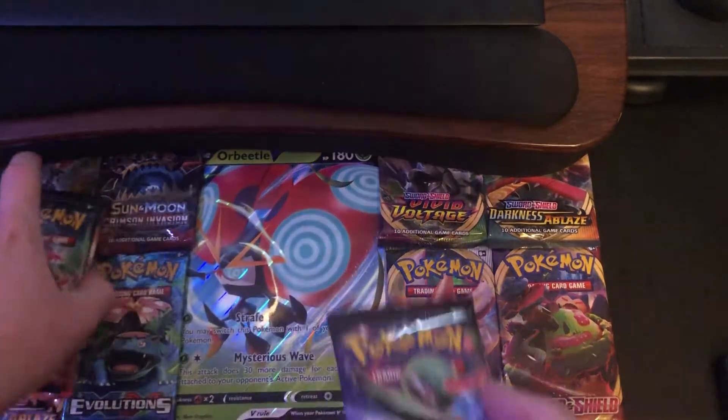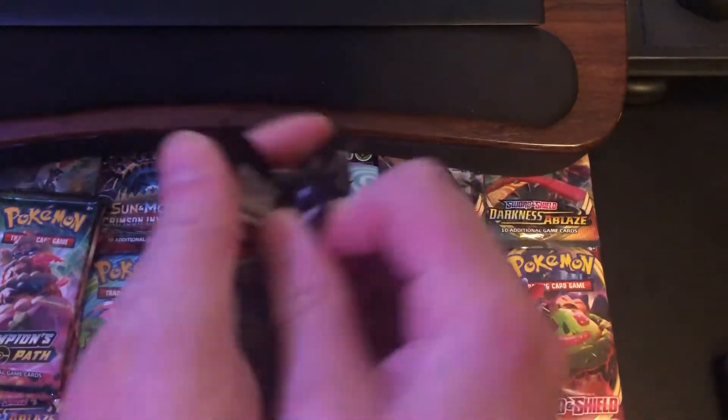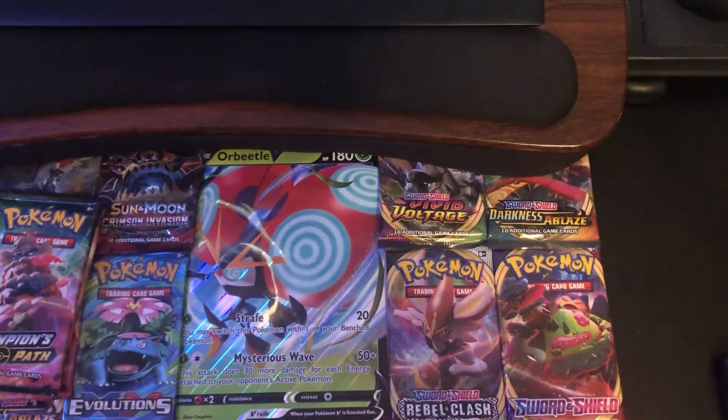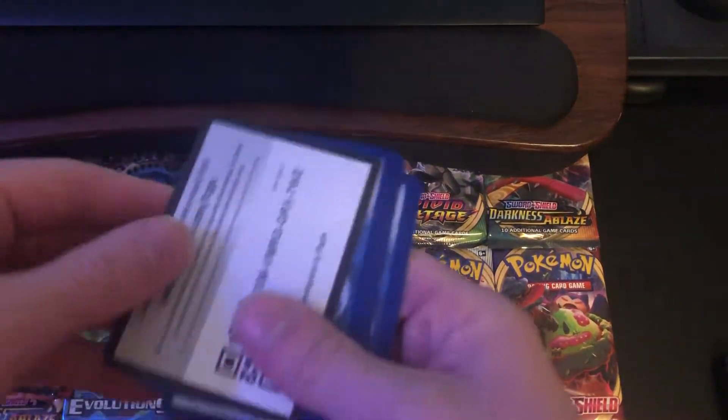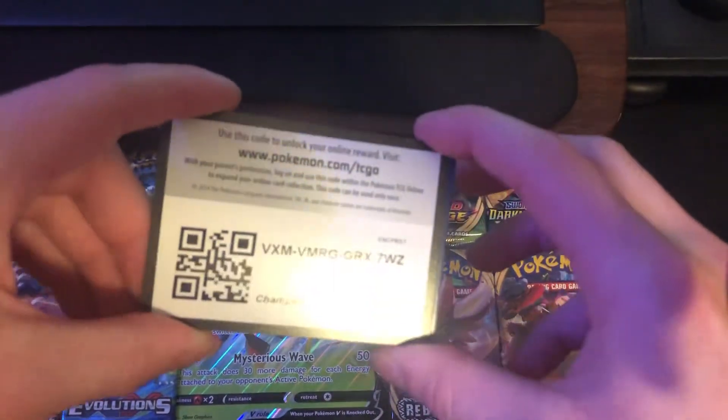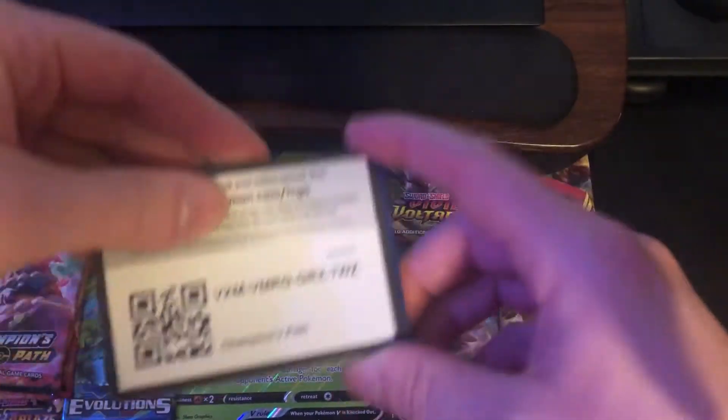Let's start out with this God of War pack. These packs have a guaranteed holo rare, so it doesn't really matter if we see the code card or not because they're all going to be white-colored code cards. I accidentally gave this one away, so whoever used this code card, let me know down in the comments below.